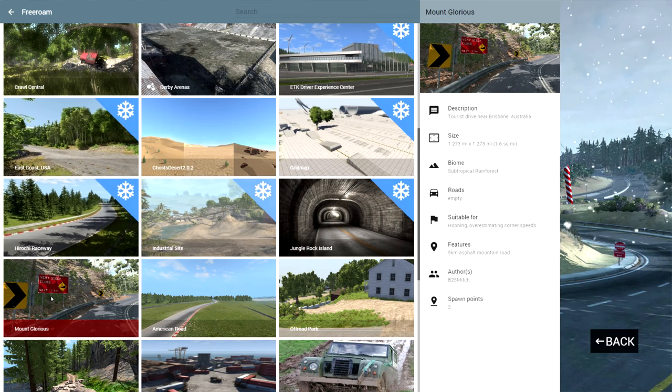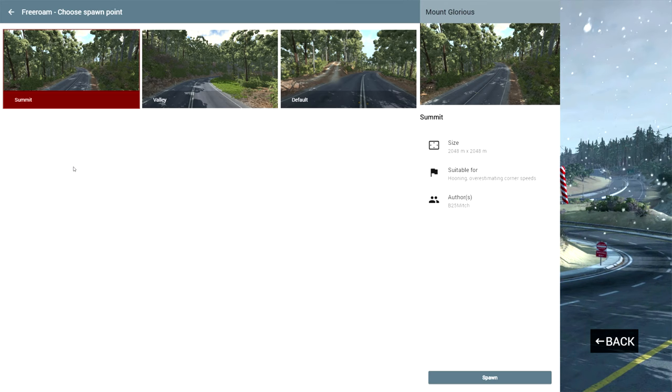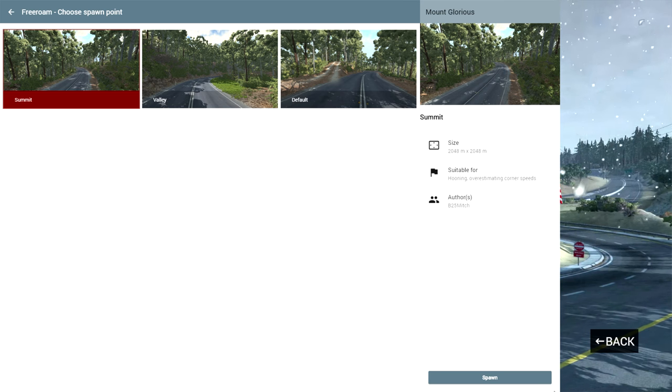Hey, this is YBR with BeamNG Drive, and today we're going to be taking a look at a map called Mount Glorious. We have three locations we can choose from, and we're going to start at the Summit, which is the same as the default one.